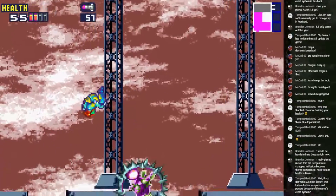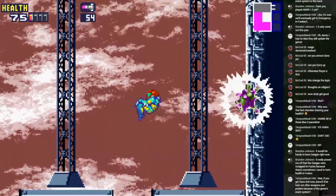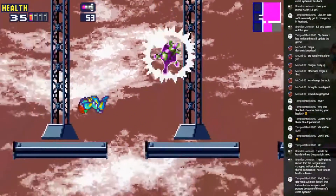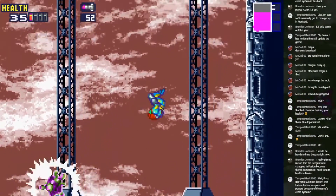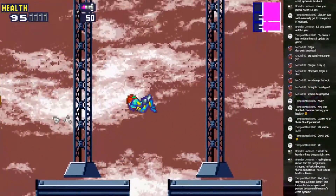Oh right. This one's invulnerable to beams anyway. We got a double missile! I'm so good. Okay let's avoid dying to this please. Yeah, this Torex has a lot of health. You got the missile double.